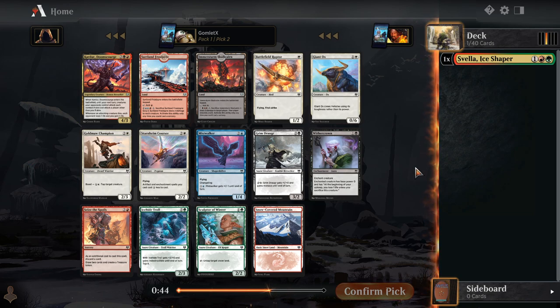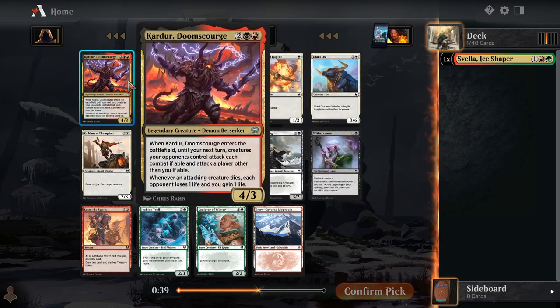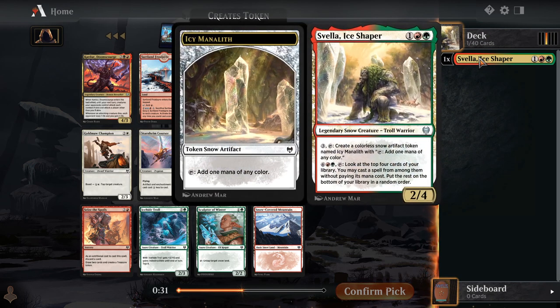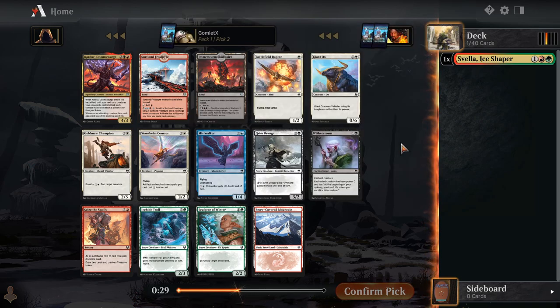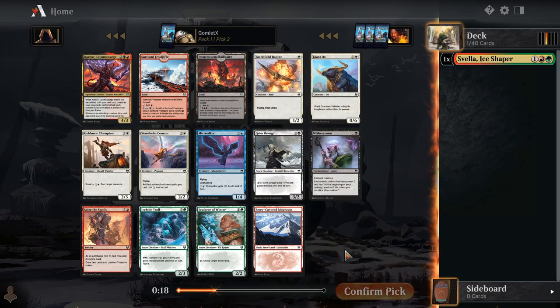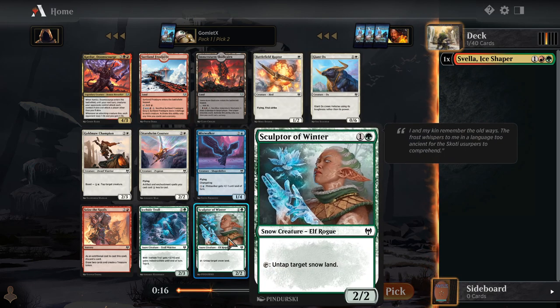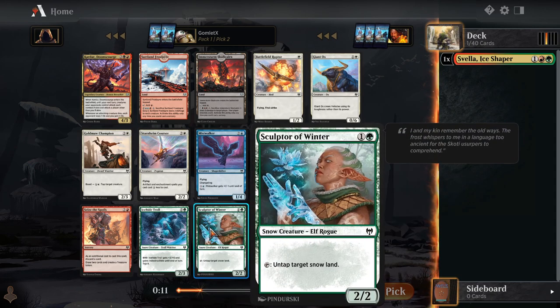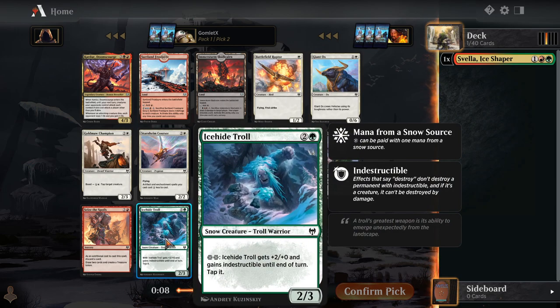So we could just be any kind of green or red deck here. After taking Svella, we could take Cauldron Doomscourge and try to do some kind of Jund strategy. Svella does make manaliths, so she helps mana fix. And if we try to have green be our core color, we could be splashing a lot of stuff. If we want to take something just to go with Svella, Ice-Hide Troll is going to be great in a snow deck. Snow-Covered Mountain to grab the snow lands if we want to push into snow. And Sculptor of Winter is also solid in those snow decks. Kind of want to just take Ice-Hide Troll.